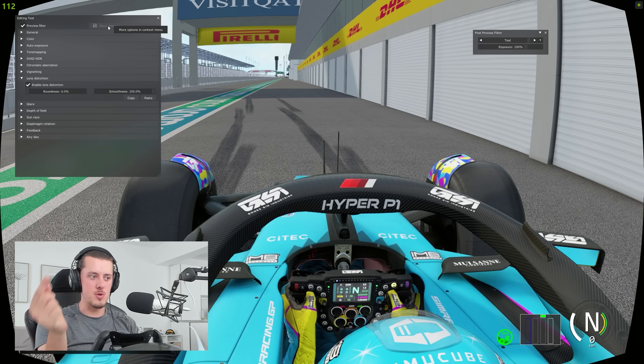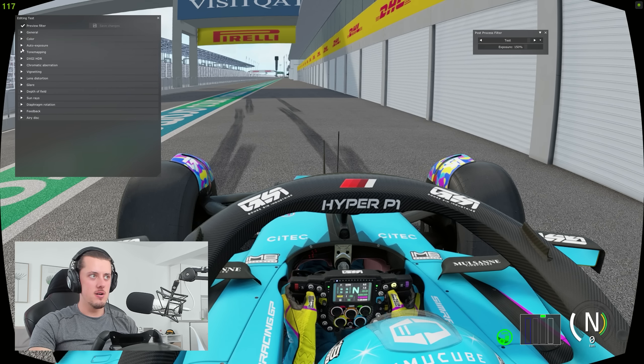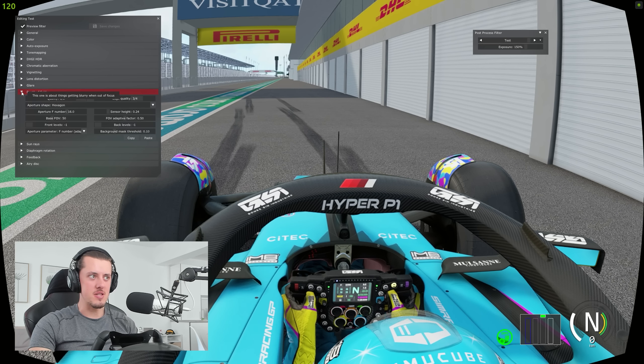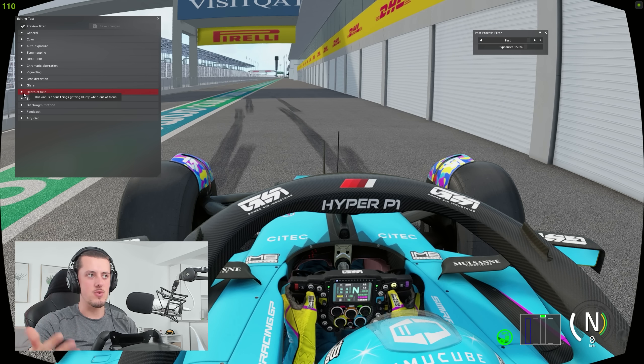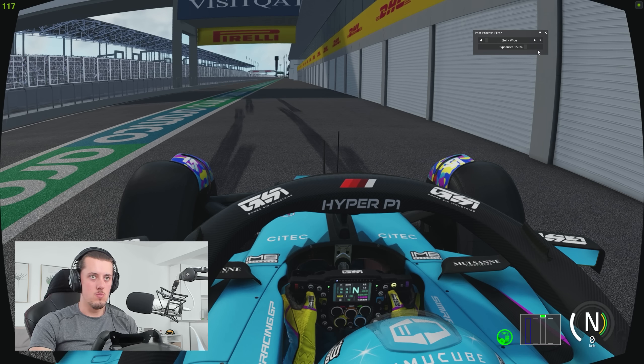Now is when you can get creative. Right-click on Test and go to Edit — you'll get a dropdown menu. To enable the fisheye camera effect like real life, go to Lens Distortion, enable Lens Distortion, then get rid of the roundness. Save Changes and you're good to go. You've got the borders, which I always remove in post-editing. You can then mess around with color, exposure, tone mapping, glare, depth of field, sun rays — all of this stuff. Eventually I landed on Sol, which I made my own, and that's what I use for the hot lap.